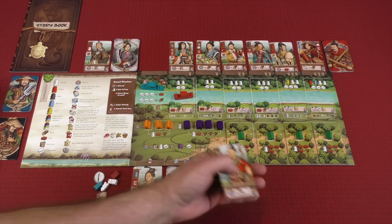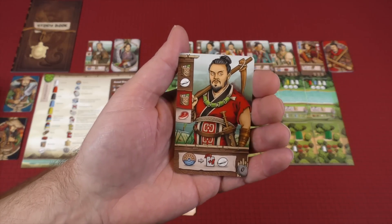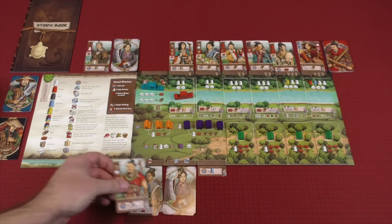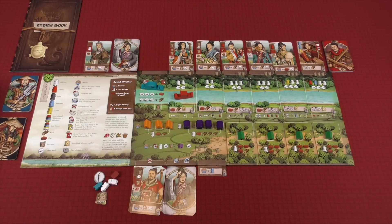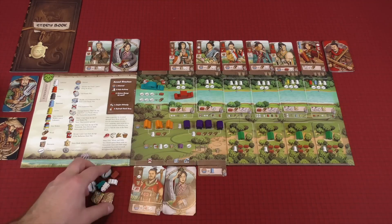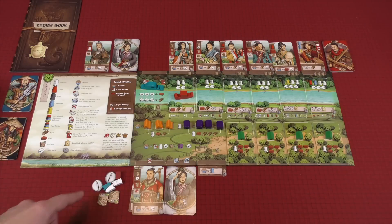I have one card left to play. Perhaps I would just put this into my exhaust pile to get a provision and a cowrie shell. And now I've got a number of different things that I could do — I could just end the round right here if I wanted to, but I also have a whole bunch of resources to use, so perhaps I'd want to go ahead and use some of those.